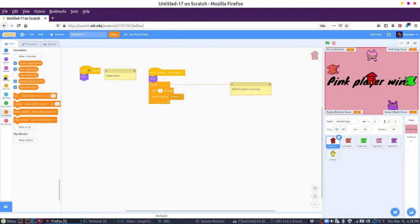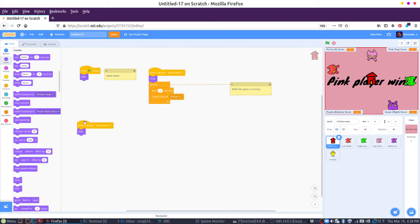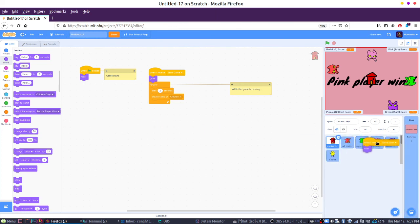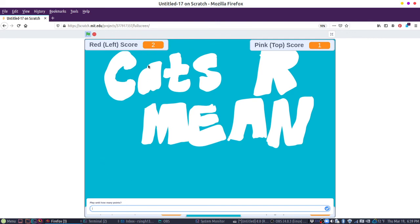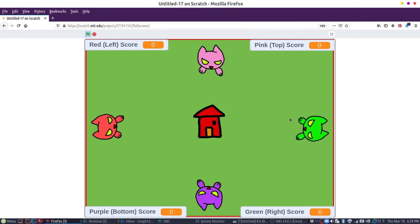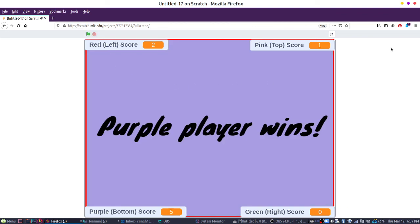So we also need to make sure to detect when the game ends. So when I receive 'game over,' we're going to hide again because we don't want this stuff on the screen. I'm going to put this in little baby chicken and put it in all of the players. And there we go. And we can test this out again. I'm currently just going to be purple cat. So come here — there we go, purple player wins! Yay! Okay, so that's pretty much the game.